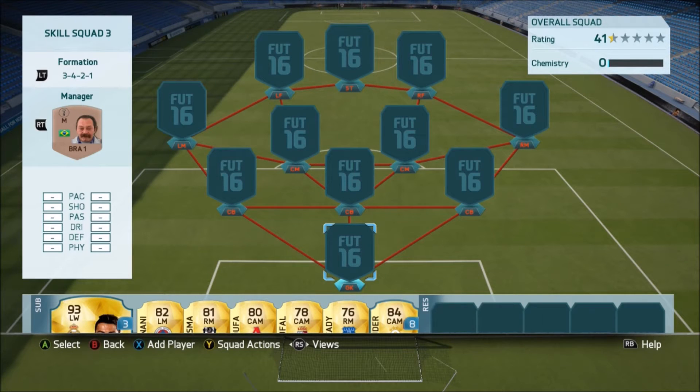Hey guys, U2A here and welcome to what is potentially the most skillful team on FIFA 16 Ultimate Team. This team has got 6 five-star skillers and will only cost you just 25k. It's an awesome team — I believe it has the most five-star skillers you can have in a team, with every single player on 9 or 10 chemistry. It's also a no-links-wasted team without using a legend, so this is the most skillful affordable team you can make.